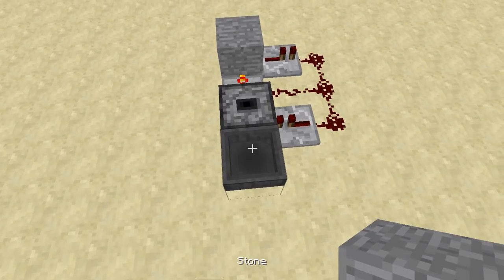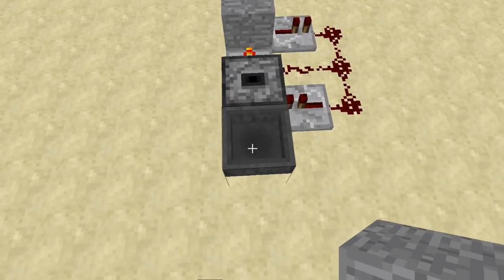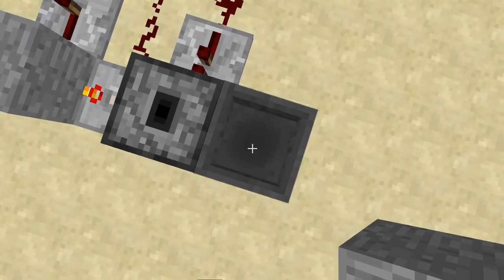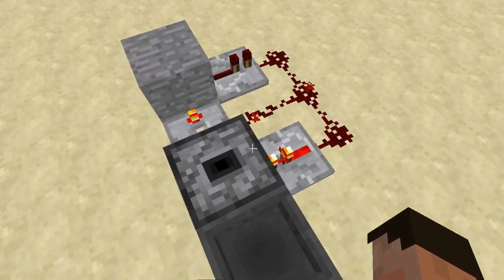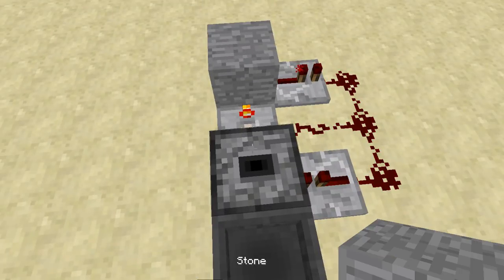I'm just gonna lob something in it, and you'll see — I missed! This shows that I'm rubbish at PVP. I couldn't even hit a dropper from one block away. So let's get rid of that. You'll see it spits it back out again. Goes in, and it spits it back out again. So that's a really nice system.